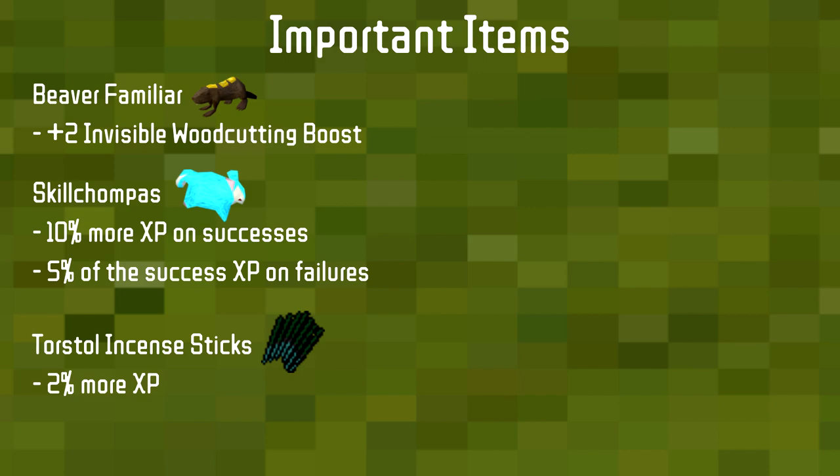Torstol incense sticks give a flat 2% more XP, so you're essentially trading GP for XP. They're pretty much always worth using when training, especially for such a slow skill as Woodcutting.